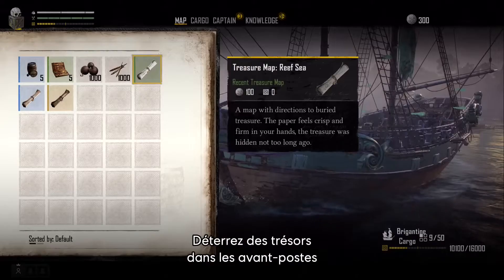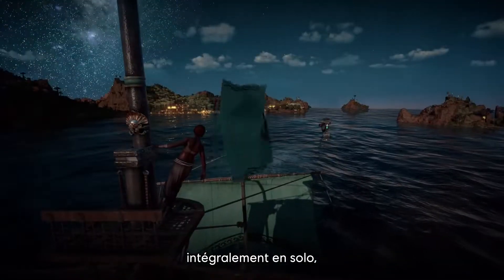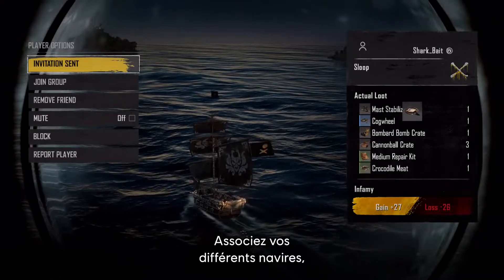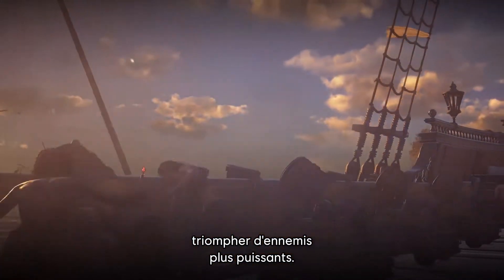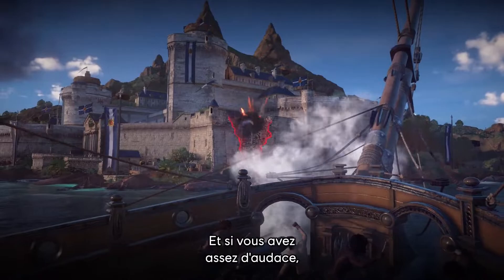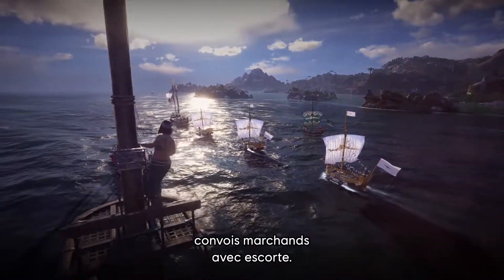Uncover buried bounties at outposts as you decipher treasure maps obtained through your voyages. Although all the content in Skull and Bones can be done solo, you might enjoy ruling the seas with your friends. While sailing, you can easily invite other pirates you encounter to group up. Synergize your different playstyles, ships, and weapons to defeat deadlier enemies. As you grow stronger, take on more difficult challenges such as attacking forts and plundering settlements. And if you're bold enough, engage in dynamic events like taking down heavily laden merchant ships and their fleet of warship escorts.